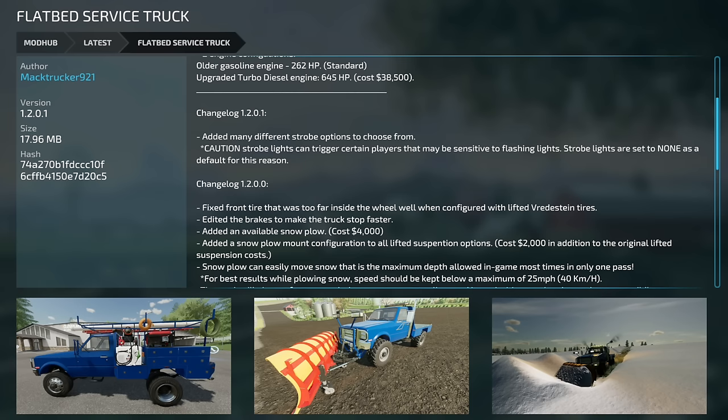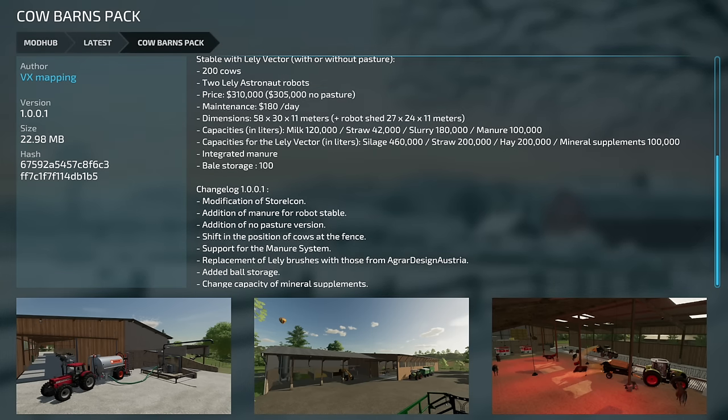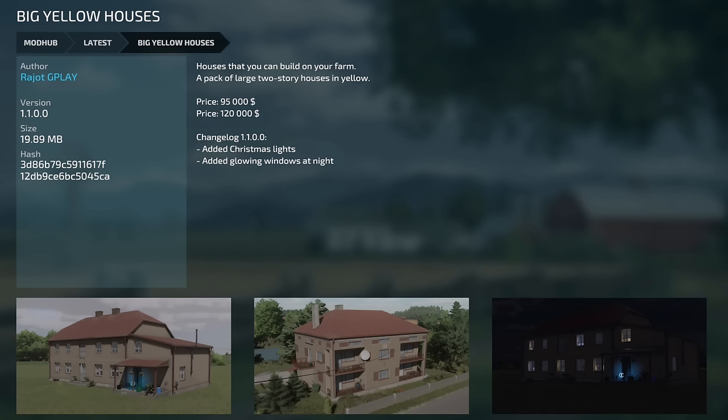We have a couple of updates today. First, the Flatbed Service Truck from Mac Trucker 921, version 1.2.0.1 — they've added many strobe light options. Caution: the strobe lights can trigger players sensitive to flashing lights, so they're set to none by default. Second, the Cow Barns Pack version 1.0.0.1 — changes include a new store icon, manure added for robot stable, a no-pasture version, position shift for cows at the fence, manure system support, replacement brushes, added bale storage, and changed mineral supplement capacity.